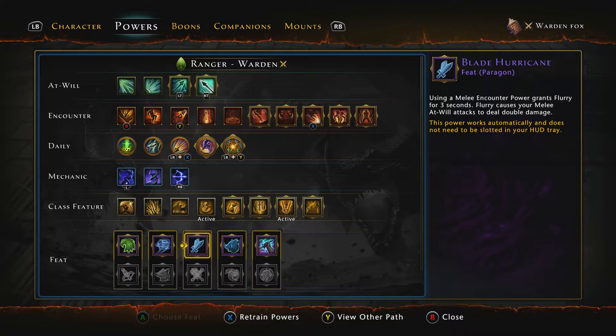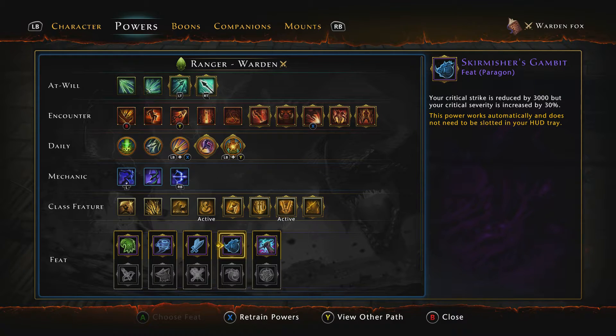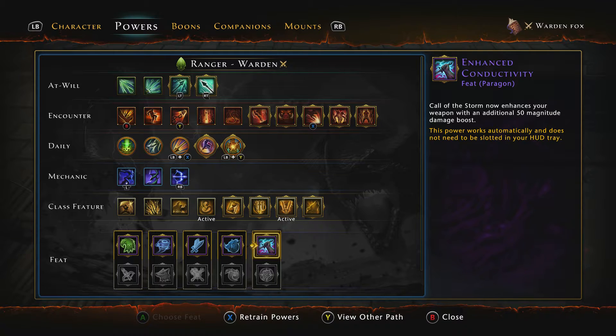Next up: Blade Hurricane, which just about every Hunter Ranger probably has, and then Skirmisher's Gambit and Enhanced Conductivity.